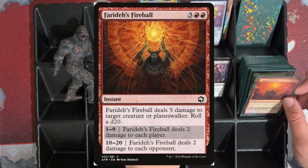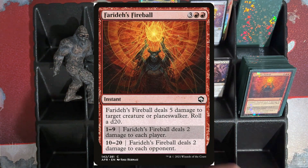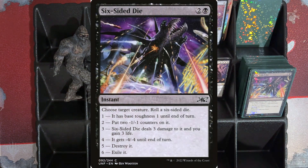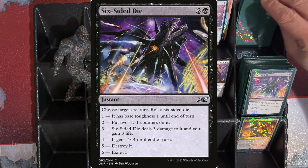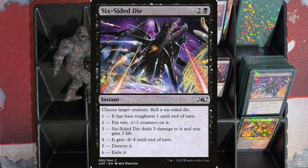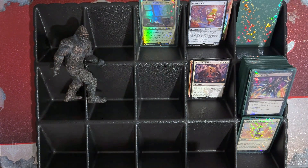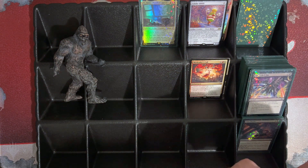Here we've got Faraday's Fireball — it's an instant. It's gonna do 5 damage to target creature or player, and then I roll a d20. On a 1 through 9, it deals 2 damage to each player. On a 10 through 20, it deals 2 damage to each opponent. And then we got a 6-sided die removal card — choose target creature, then roll a 6-sided die. On a 1, it has base toughness 1 until end of turn. On a 2, put 2 -1/-1 counters on it. On a 3, it deals 3 damage to it and you gain 3 life. On a 4, it gets -4/-4 until end of turn. On a 5, destroy it. On a 6, exile it. And then on a 4, 5, or 6, we make a robot, and on a 6 we also make a treasure.